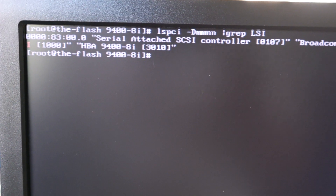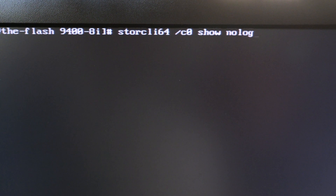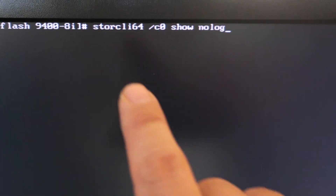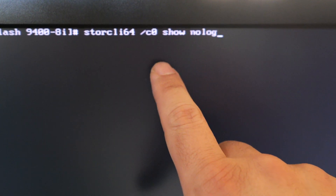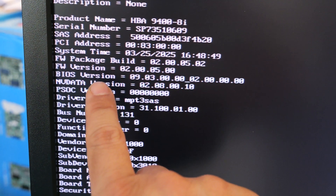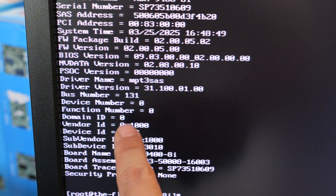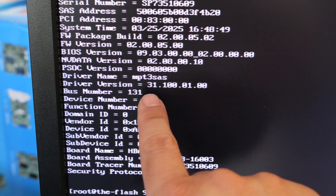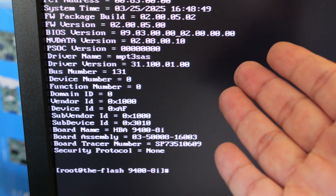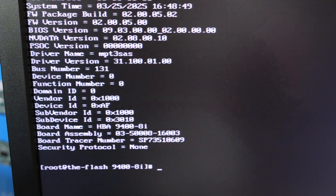I need to update the firmware on this card. Running StoreCLI64 controller 0, show no log, you can see the firmware version is really old — it's 2.0.5.0. The latest version is actually 24, so this card is at least 22 major revisions behind.